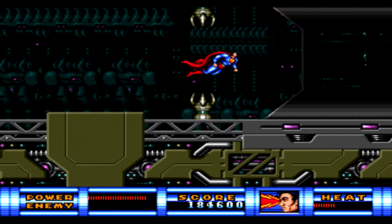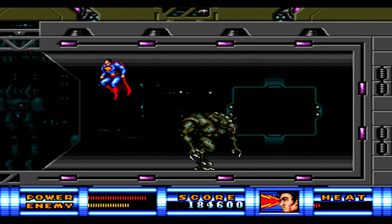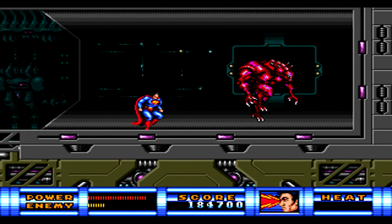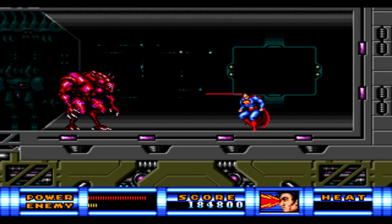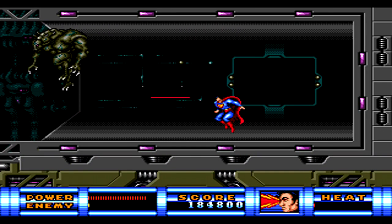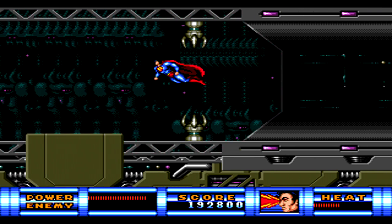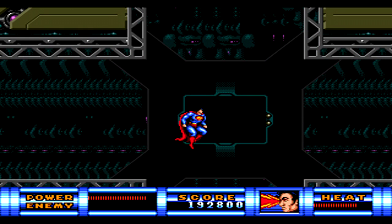Once the third alien is defeated, head over to the right and take out the fourth and final giant alien. Once you've defeated all four of them, head back and go into the center part where you'll finally be teleported to the next area.